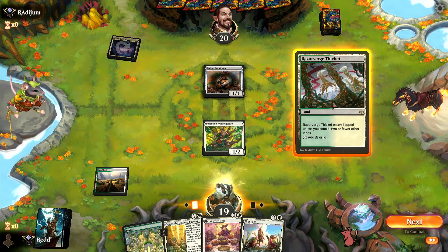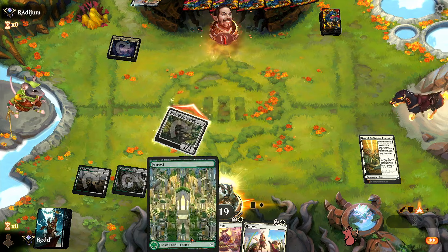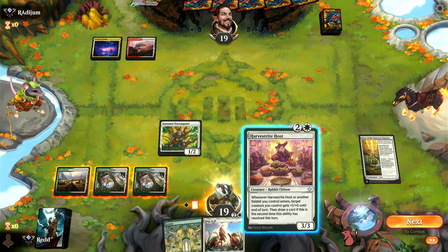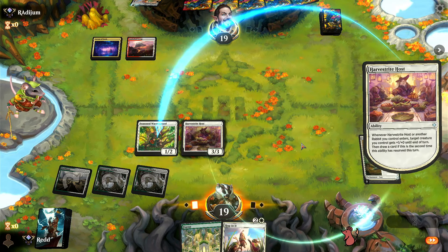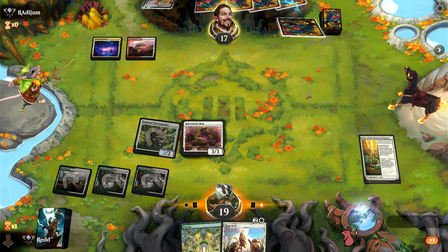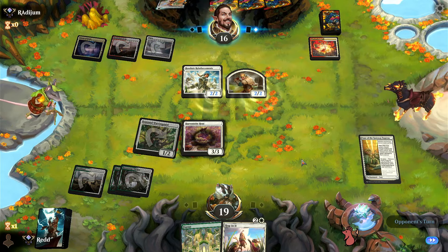It's a Team Frontliner from the opponent — we're just going to play the case, pop the Frontliner, get a swing in too. We could have let them block but I doubt it. Main phase two, we go for the Harvest Right Host. That would mean the Warren Guard hits a little harder, but the host also buffs it by one when it enters. We swing for two — if they double block it kills both of them at least.